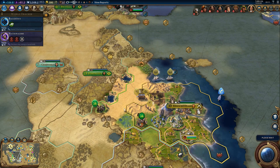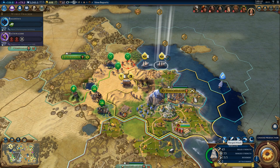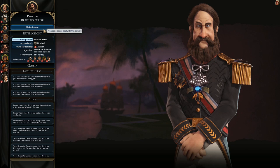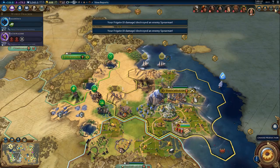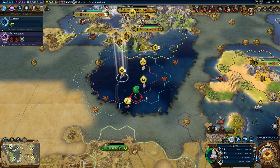And looks like one of our trade routes got pillaged. So, Brazil - I do like more experience, but I would like to end this war sometime soon. Will they peace out now? If not, we'll just attack their coastal city. They asked for it - totally not my fault. Hey, they were the ones who declared war on me, so it's 100% their own fault, right? That's my version.